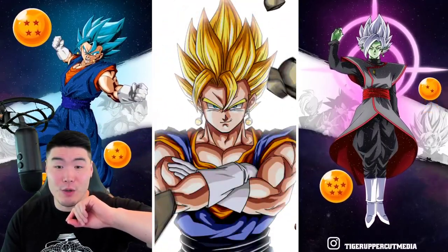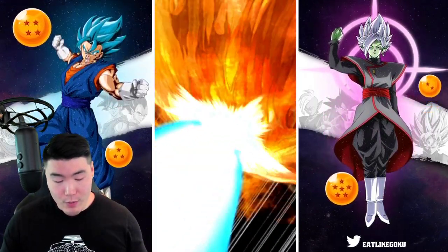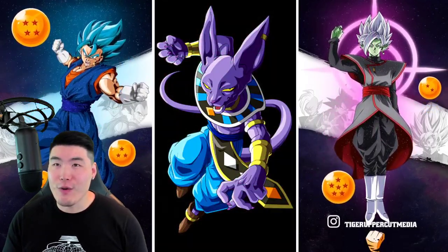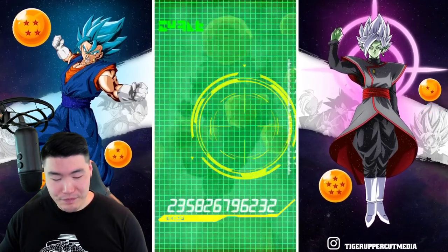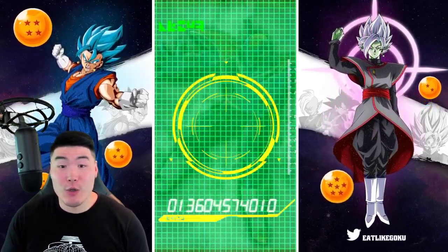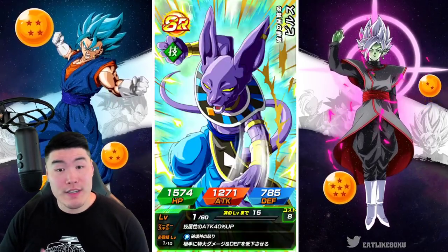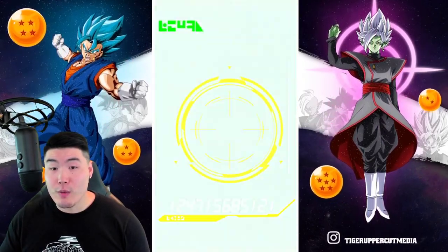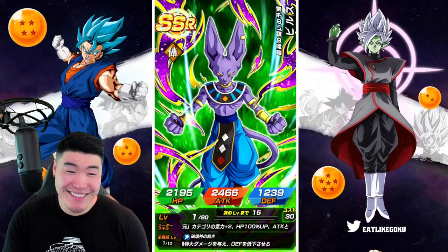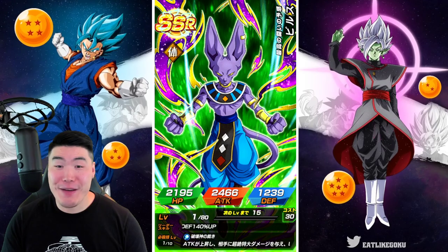Okay, so there aren't any LRs on the banner, so it has to be Super Vegito. We have like a 1 in 4 chance for a featured unit. Hopefully it's the Goku and Vegeta, but I'll take the Androids — I don't have them on this account. I'll take the Super Vegeta, that'd be awesome too. Beerus would be less awesome. And of course, we get him.